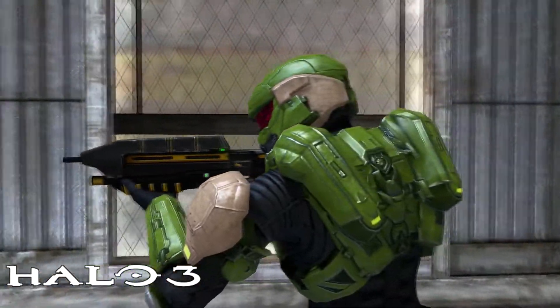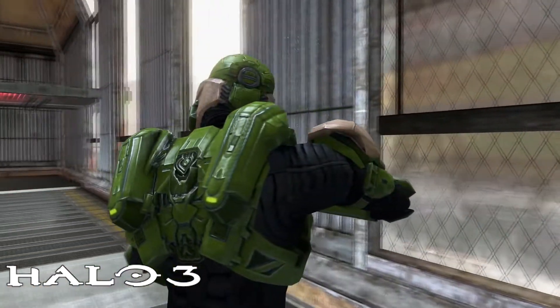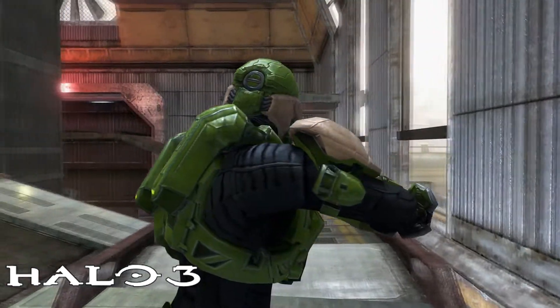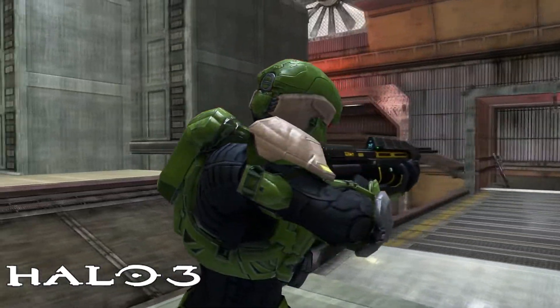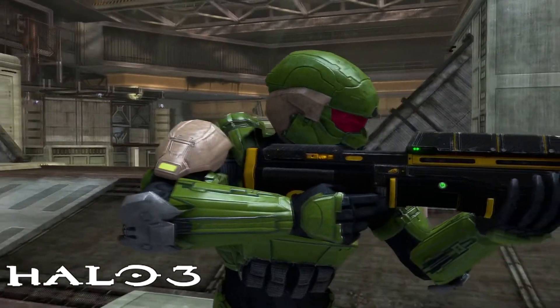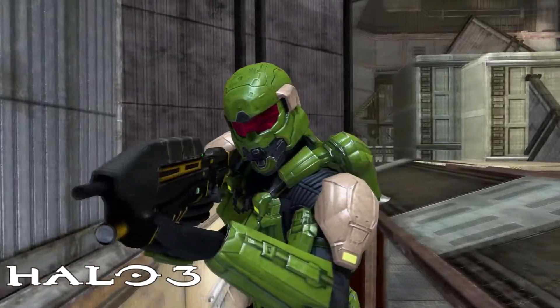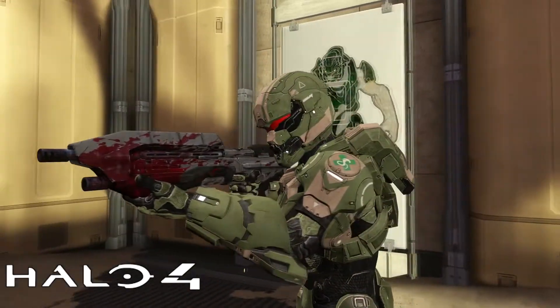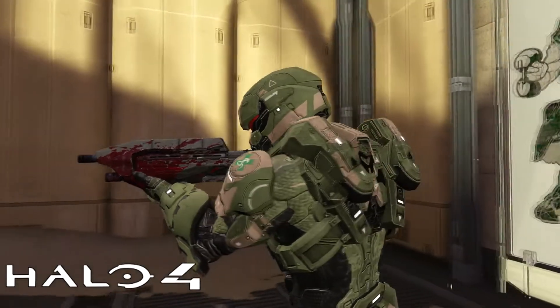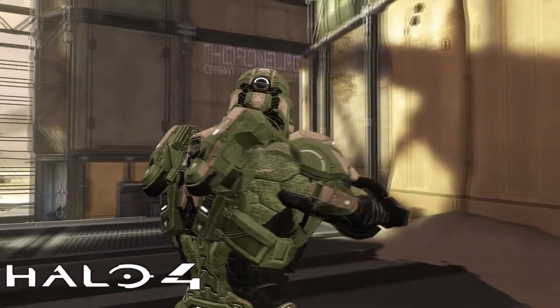The Halo 3 in-game description reads as follows: Anvil Station testing has proven this is one of the Mjolnir platform's most versatile variants. The Halo Reach in-game description reads as follows: rigorously tested on the rocky world of Chai Seti 4.